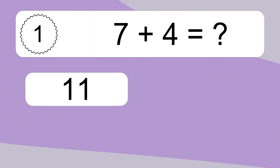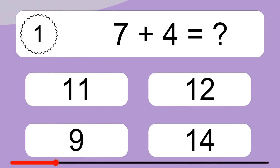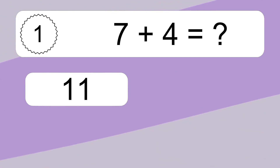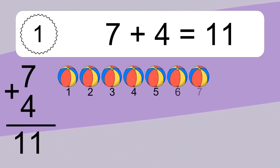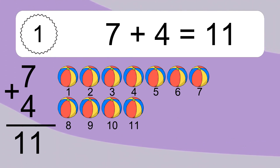7 plus 4 equals what? 7 plus 4 equals 11. Let's count it: 1, 2, 3, 4, 5, 6, 7, 8, 9, 10, 11.